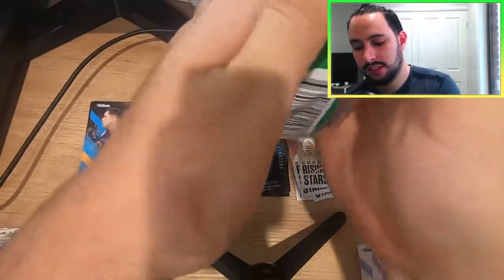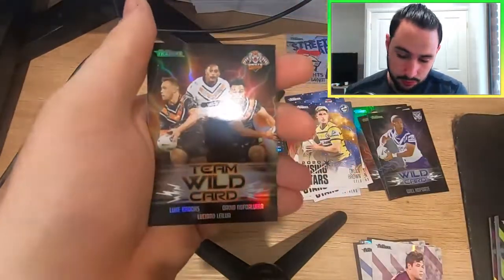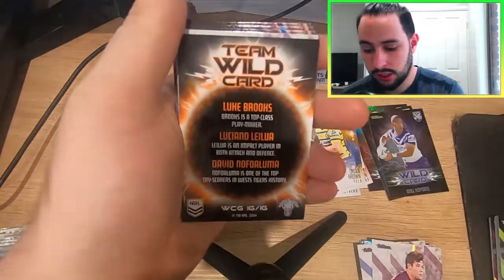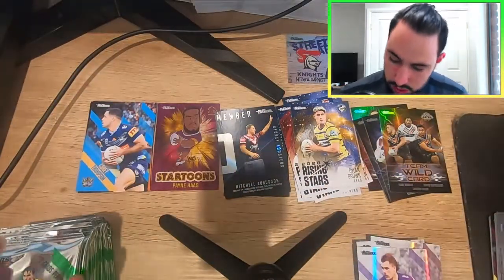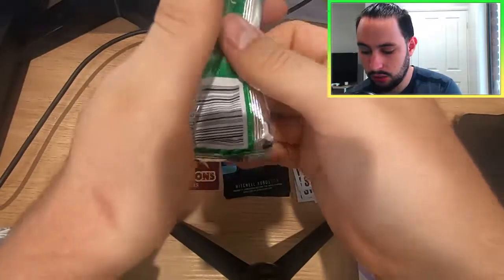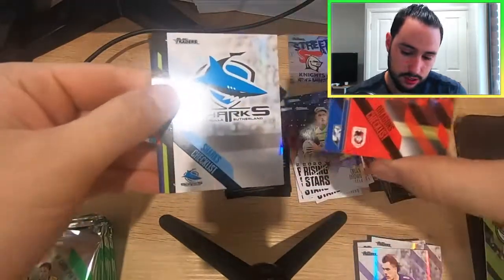We have a Wild Card group for the Tigers right there — Luke Brooks, Le Chano Le Lua, David Nofoaluma. Brooks is a top class playmaker, Le Chano Le Lua is an impact player in both attack and defense, and David Nofoaluma is one of the top try scorers in the West Tigers history. So there's our group Wild Card for the box — this is a new Wild Card group for me, which is always good. Happy that those aren't the duplicates I am receiving. Another dud pack right there — a Sharks checklist.